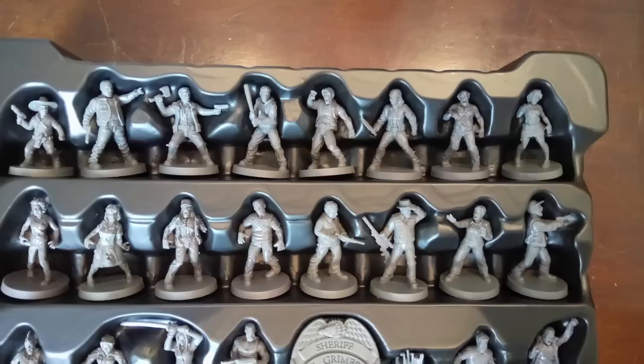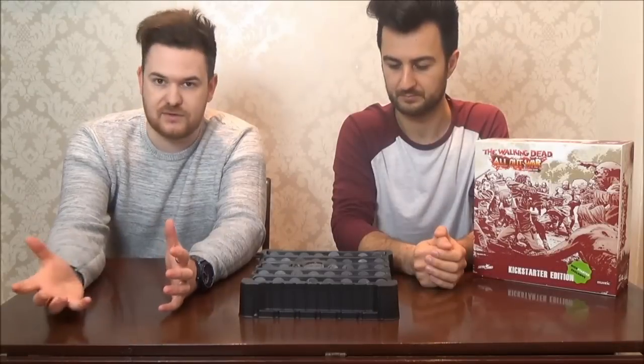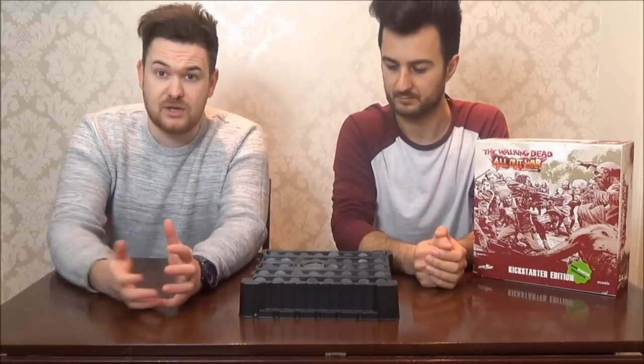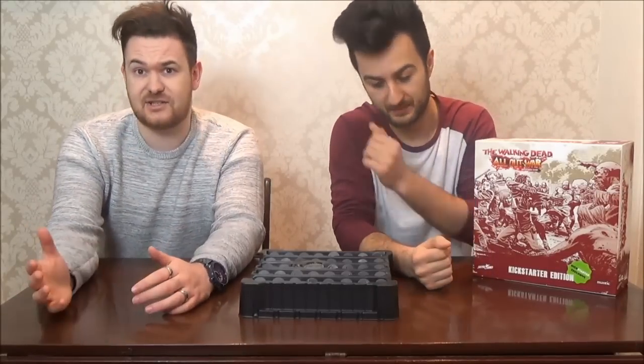You've got some fan favourite characters — obviously you've got the likes of Rick. And since we've got the Kickstarter set here, you get Negan with Lucille, Abraham, and an exclusive Kickstarter Michonne. You also get a couple of extra Kickstarter exclusives like the Sheriff's badge, which is the initiative or priority marker — whoever's got priority that turn has it. You get loot markers, including the Kickstarter bag of guns. If you've read the comics or seen the TV show, you'll know Rick starts off going to his police station, getting all the guns there, and then setting off on his horse.